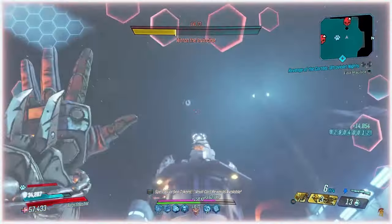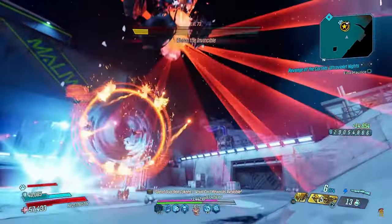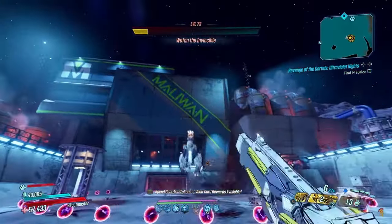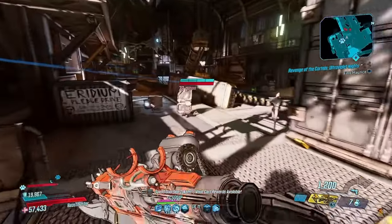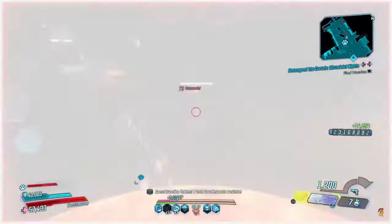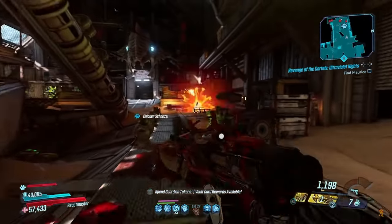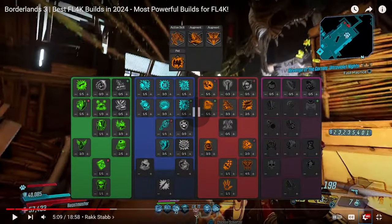This build uses some of the most powerful legendary gear in the game to deal phenomenal amounts of damage. This next build and its board are similar to the Best Builds 2024 video, but we're dropping the War Loader Bot and disregarding Slamming — so no Slamming, got it. This is like my build — yeah, Rack Stab. This is the one I'm building right now. Let's take a look at the skill tree.